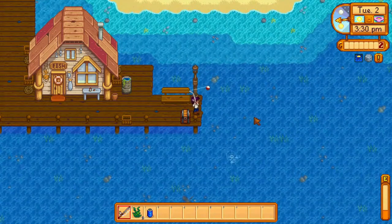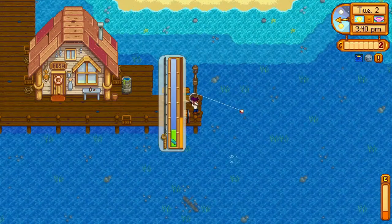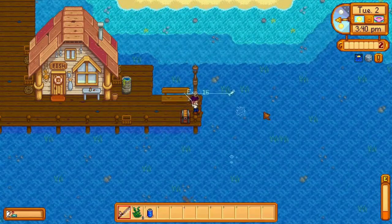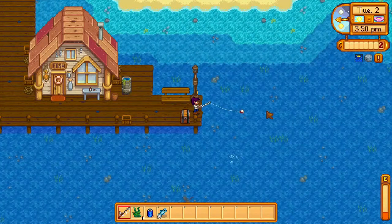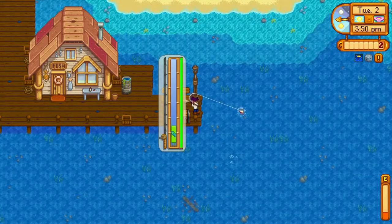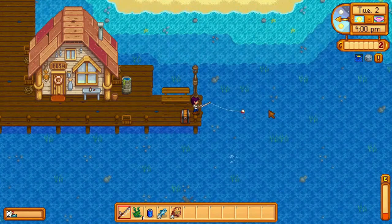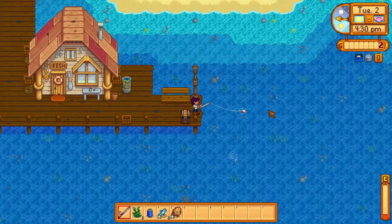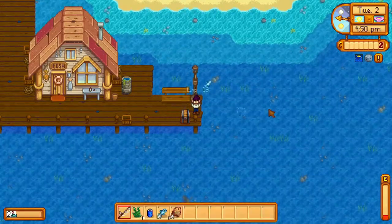You'll want to use max casts with the fiberglass fishing rod to get the highest quality, most valuable fish, which will give you the most experience points. Now with the fiberglass rod, our fishing bar goes back down to the size of our current fishing skill level, which is fishing level 2. The smaller bar means we'll have less perfect catches, but using bait will increase the fish bite rate, allowing us to increase our fishing skill level faster. If you see bubbles in the water, it's typically better to cast into them even if you can't do max casts — the faster bite rate typically more than makes up for the slightly decreased variety and quality of fish. At 4:30 p.m., if you don't have at least 35 bait left, you'll want to go to Willy before his shop closes and buy more bait. We'll need enough bait to fish the rest of the evening and tomorrow morning.